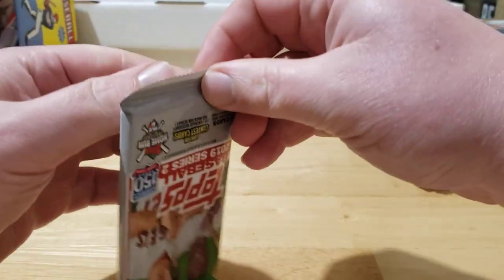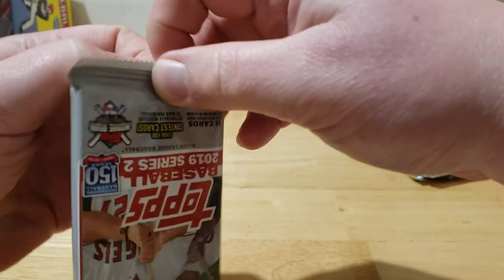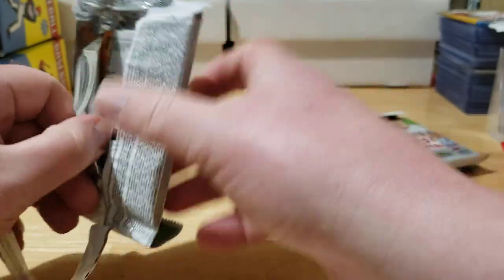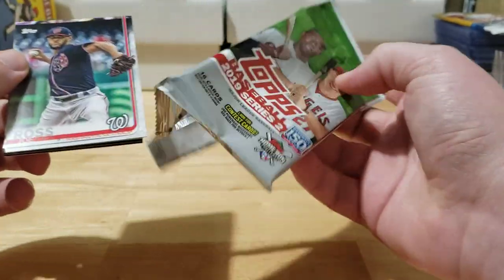Alright, 2019 Series 2 — this is the exciting one. This product has shot up in value; it's really hard to find at a decent price anymore. A hobby jumbo box is almost up to $400 now.